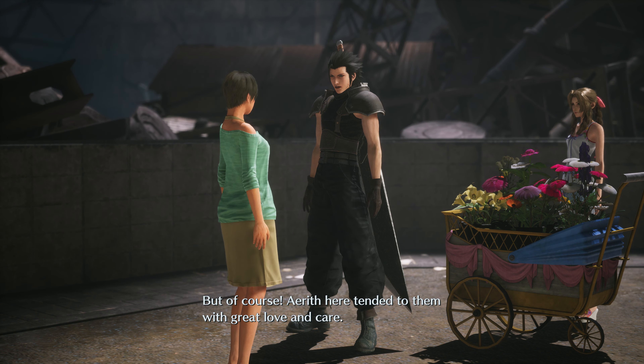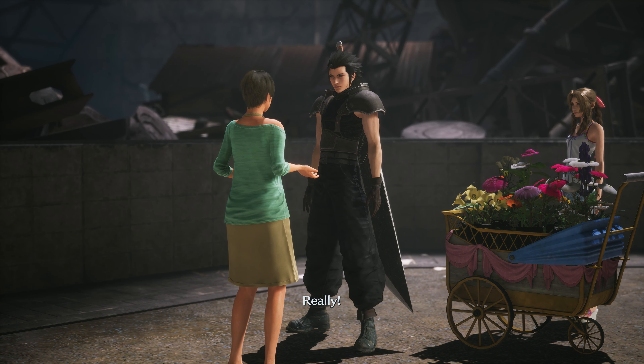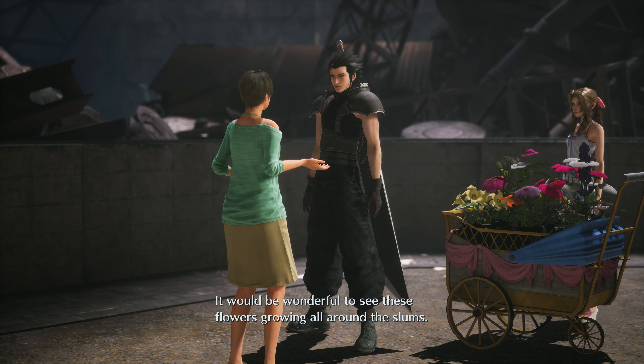Hey everyone, Sweet Johnny Cage here, back with another guide for Crisis Core Final Fantasy 7 Reunion. This time I'm going to show you how to get the trophy Midgar Full of Flowers. In order to get this trophy, you need to construct all three flower wagons for Aerith. One of them is done automatically just by playing through the game — it's part of the story.